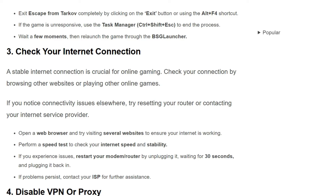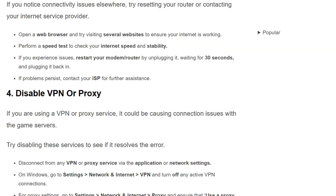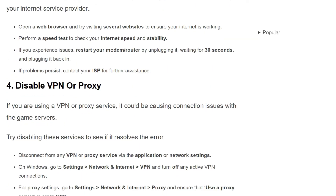If you experience issues, restart your modem or router by unplugging it, waiting for 30 seconds, and plugging it back in. If the problem persists, contact your ISP for further assistance.